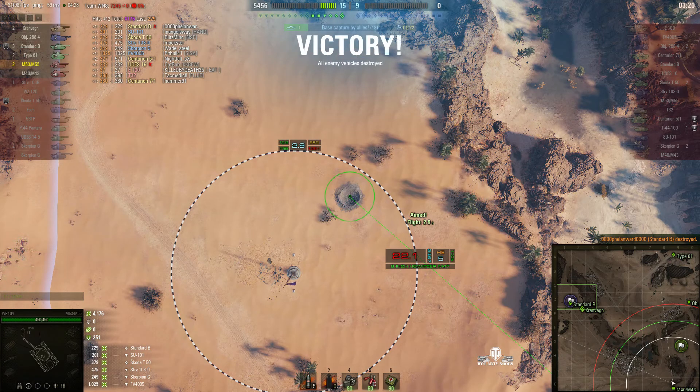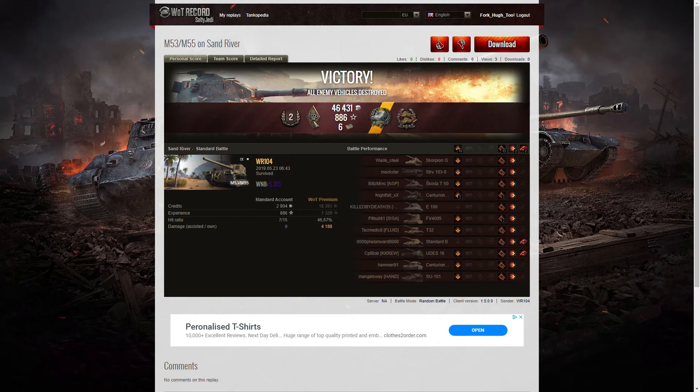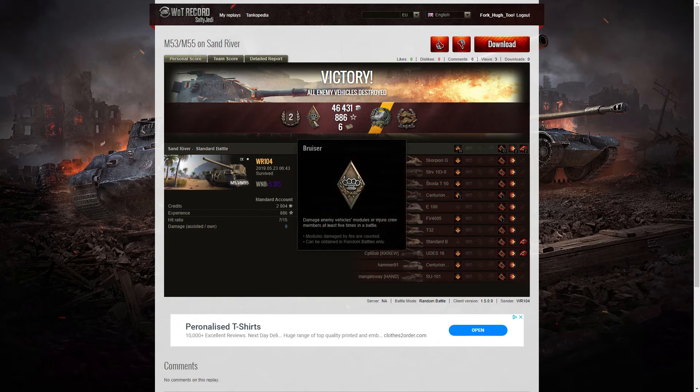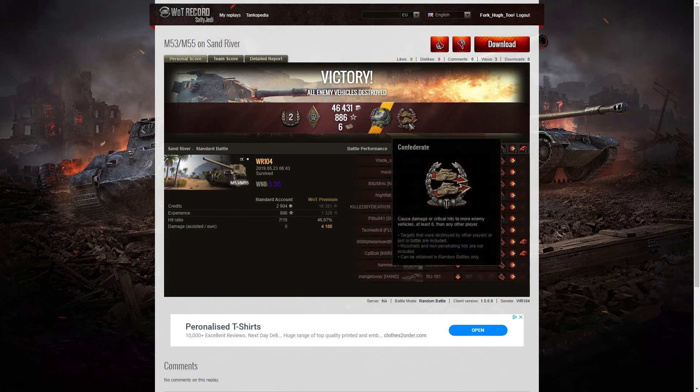That's the end of the game. The SU was taken out in the north. It was a second class result for WR104 in the M53/M55. He got a Bruiser Medal for getting at least 5 critical hits — in fact he got 13 in that game. He got a Gauze Medal for doing more damage than 10 times the hit points of his own vehicle, and a Confederate for hitting more of the enemy than anyone else on his team.